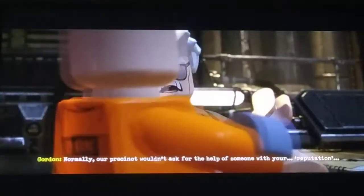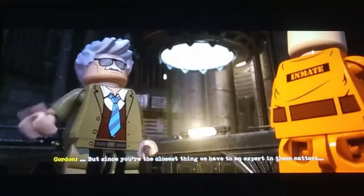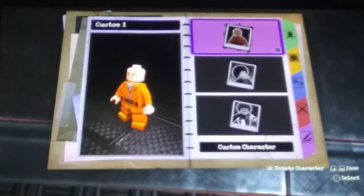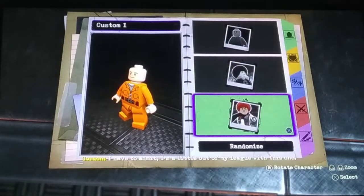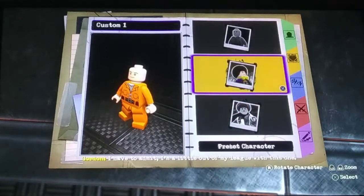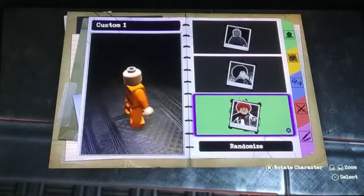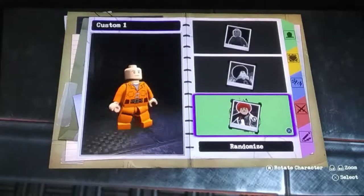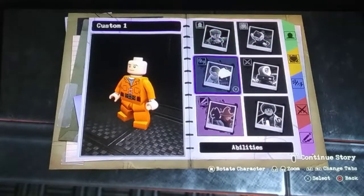Normally our precinct wouldn't ask for the help of someone with your reputation, but since you're the closest thing we have to an expert in these matters, I need to ask you what you make of this. Custom Character, Preset Character, Randomize. I'm a little out of my league with this one. Dude! We can make our own character? I love these in Lego games. Let me make my own character, which might take a while. I need to pause the video.